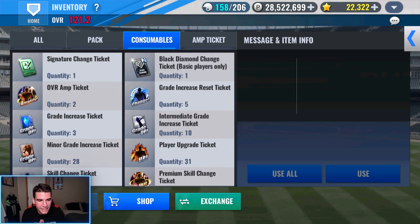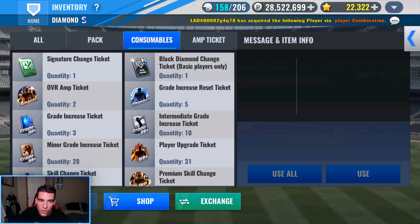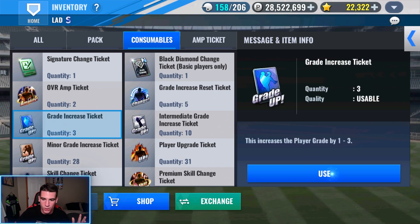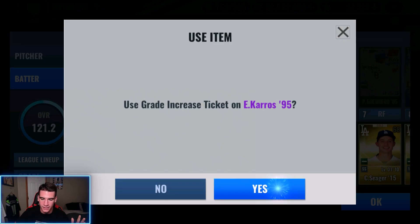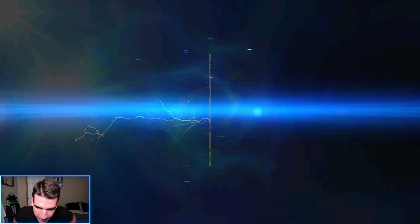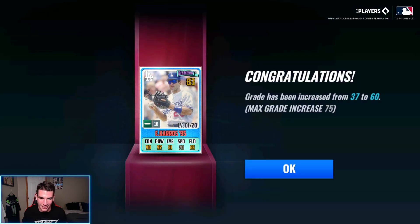Let's go ahead and do it. I'm hoping we can get a good GI today — nothing in the low 60s, give me like 70 something. Maybe use one overall amp ticket if we have to. Let's go ahead and make him a diamond. Three, two, one. I'm calling 72 — I would take 72 any day. And it's 60. Literally the lowest you can get.